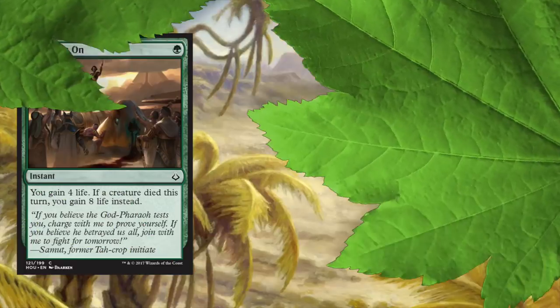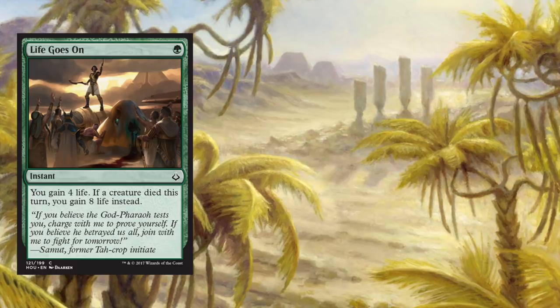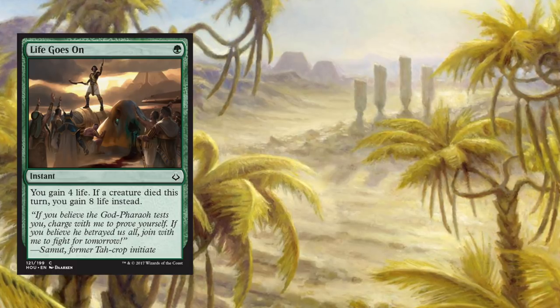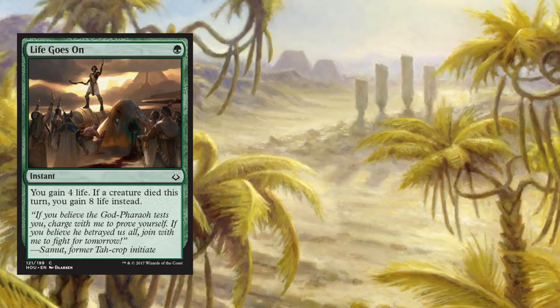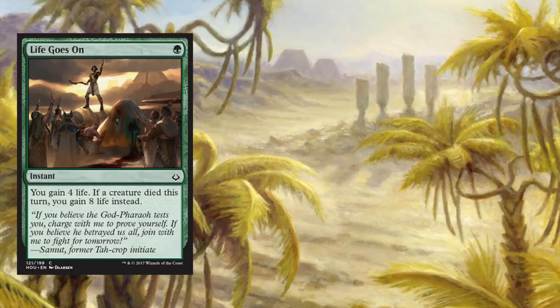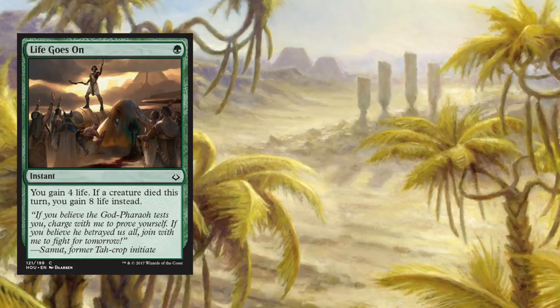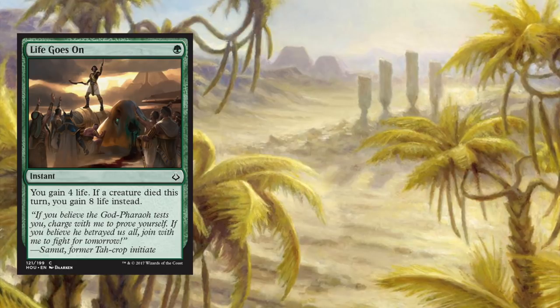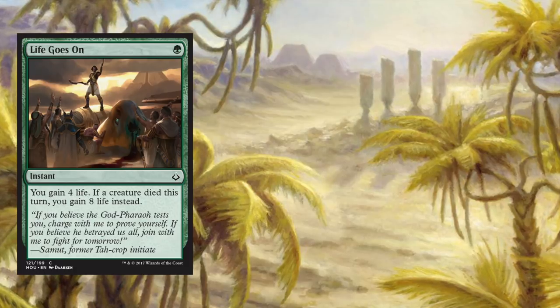Coming in at number five — will this card go on in Pauper? I think so. And that card is Life Goes On. Life Goes On is a mere one green mana for an instant that reads: you gain four life. If a creature died this turn, gain eight instead. Wow, eight life! I almost debated making this an honorable mention, but the pickings for Pauper are a little slim anyway. I think Life Goes On offers green decks just enough to ensure it will see play, if only as a sideboard staple. Eight life sure gives a headache to any burn opponents or aggro-heavy decks sitting opposite you.